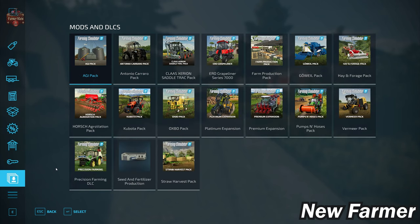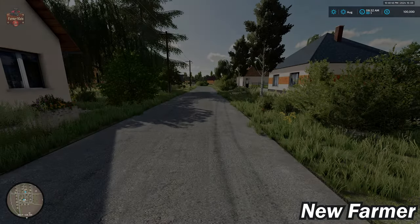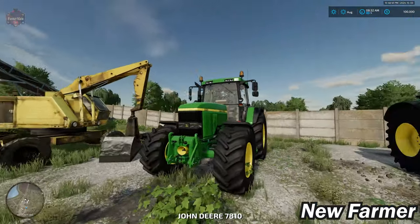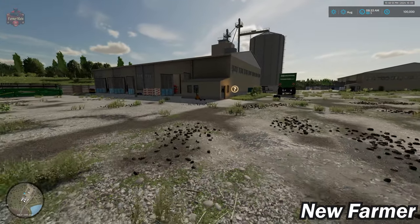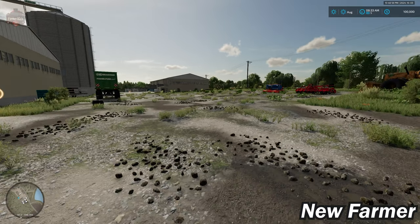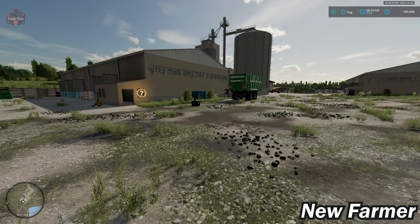With respect to mods and DLCs, while this map does not have any custom vehicles or implements, the Seed and Fertilizer Production — listed as a required mod — does have a pallet of liquid fertilizer available. Jumping over to our starting farm location, with respect to the farms being customizable, this farm here is only partially customizable.